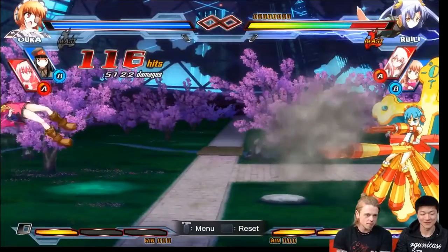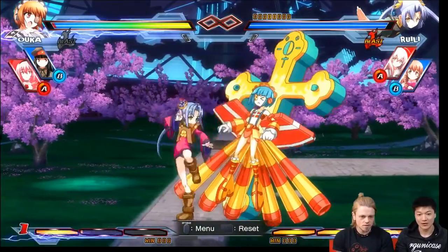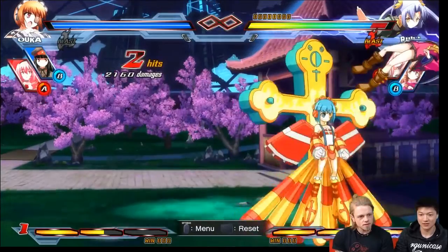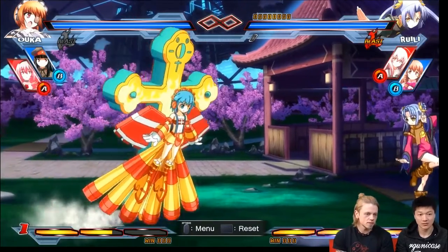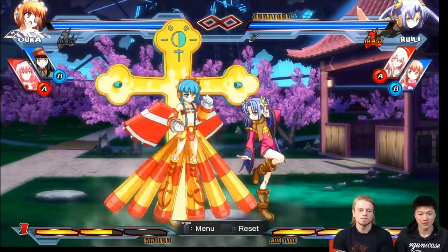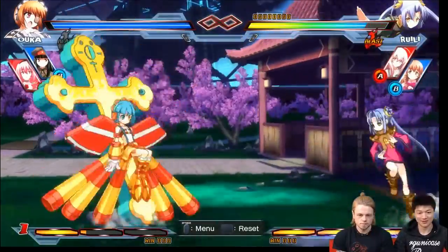Whenever you hit something like that, that's a good time to call your assist, because then your assist can hit and do more damage. I thought because the distance was too far. Some assists can hit, some assists can't. For you, your A assist would probably miss, but your B assist would hit because she goes through the entire screen. I didn't even know how to use that one.